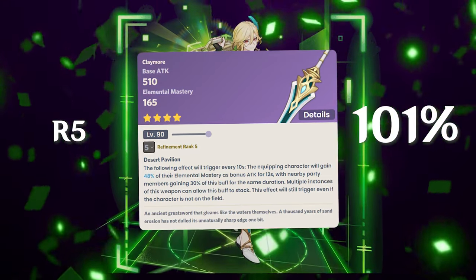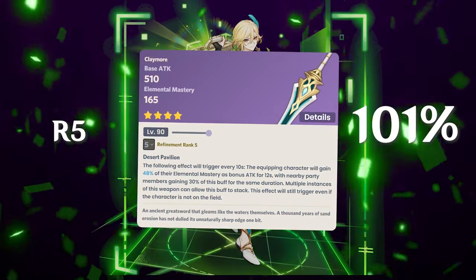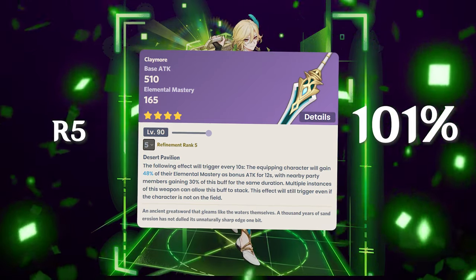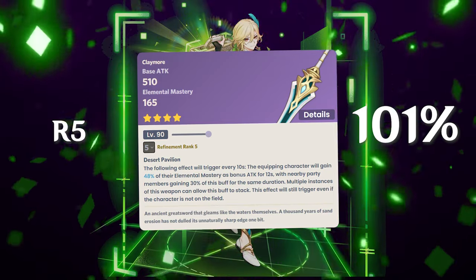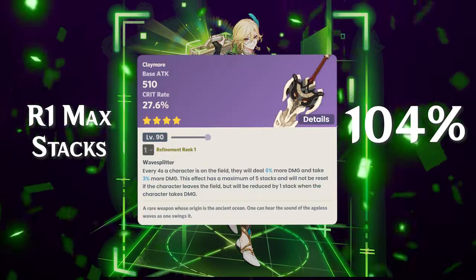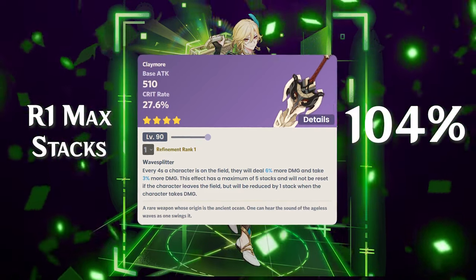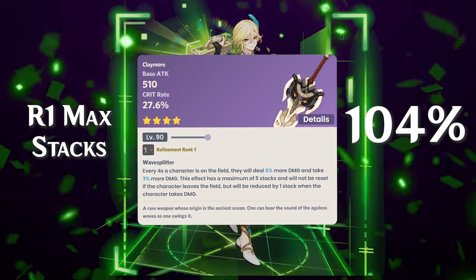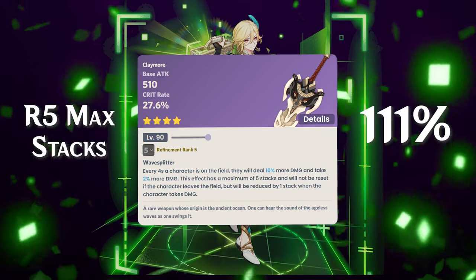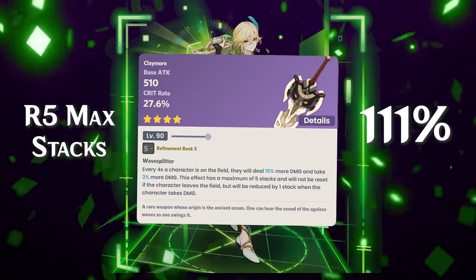The Aquamarine comes in at 102–103% of the baseline, and may be even better if other party members also benefit from its elemental mastery to attack bonus. The Serpent Spine at R1 with max stacks is only 104% of the baseline, and still requires you to never lose stacks — meaning you must play with a giant shield character. R5 Serpent Spine is only 11% stronger than just using the Mailed Flower here.